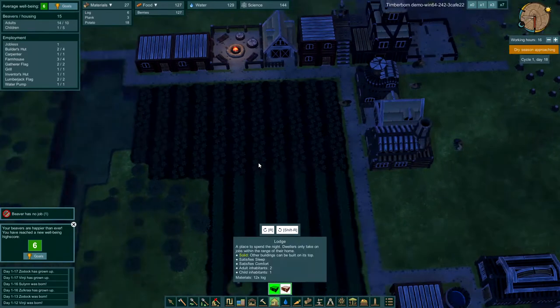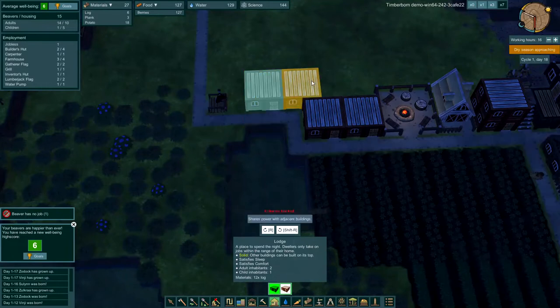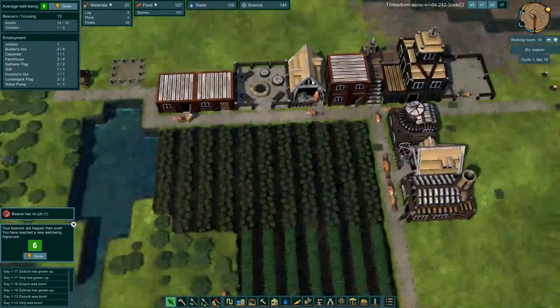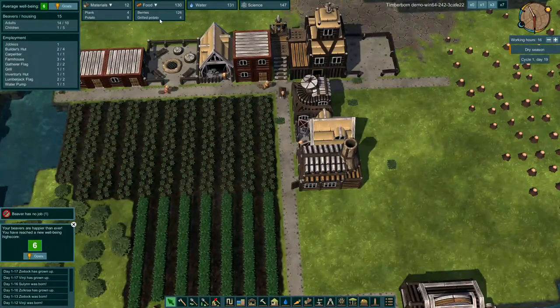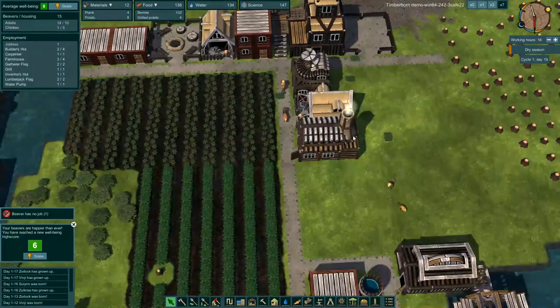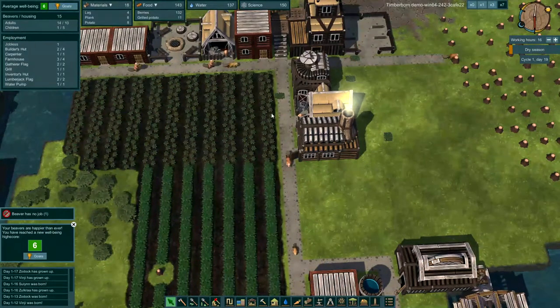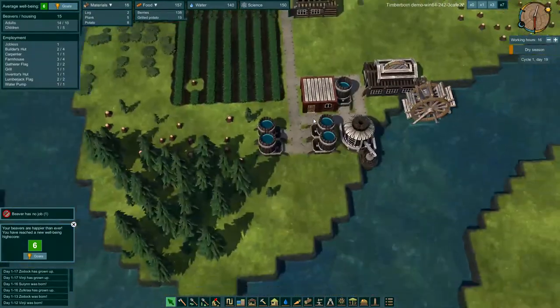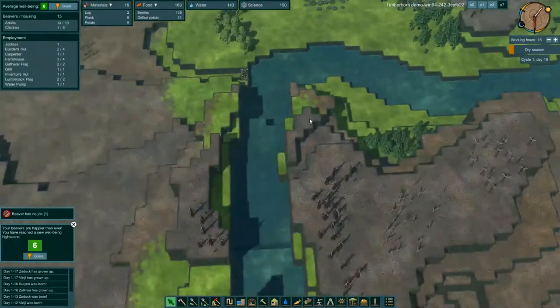Let's get ourselves another lodge and put that right there. Got that grill going and they're grilling up some potatoes for us — four grilled potatoes. All of our potatoes will probably be gone here soon. We're in the dry season, so if we go up river we'll start to see some of the water drying up, and as we progress more through the dry season there will be less and less water.